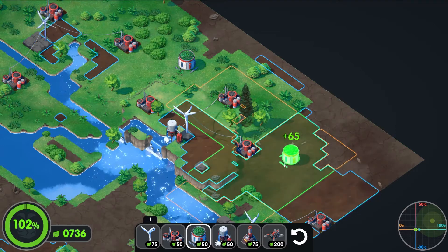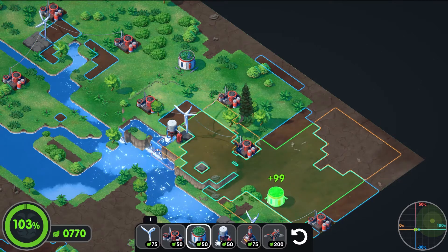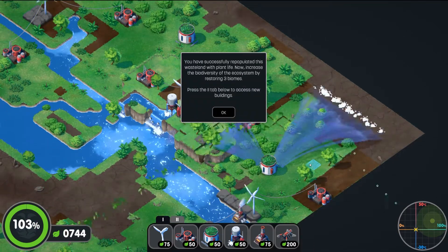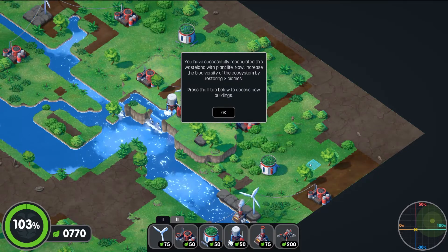I keep going past the rotation I want. Look at that — 99! There you go. You have successfully repopulated this wasteland with plant life. Now increase the biodiversity of the ecosystem by restoring three biomes — press Tab.